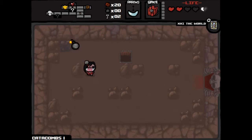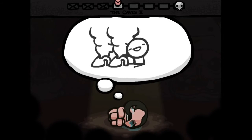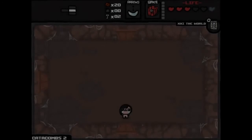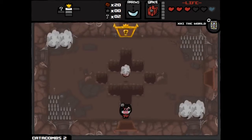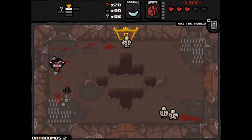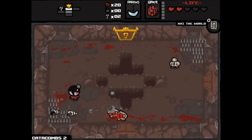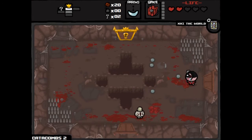We use a bomb to blow open a tinted rock and get a spirit heart. Carrying that eternal heart through to the next level will give us a full red heart container — we should have five hearts and a spirit heart now. Let's start exploring. Got myself trapped between a rock and — yeah, taking dumb damage. I hate these guys, and with the range problems from My Reflection it's just not cool.